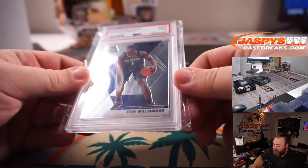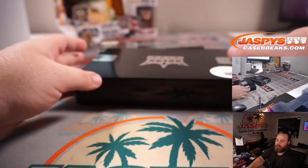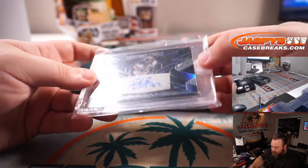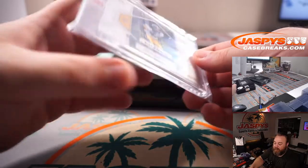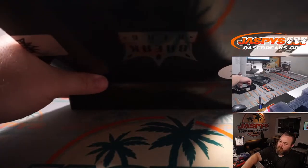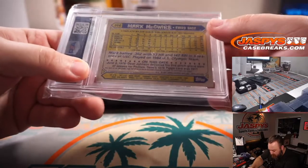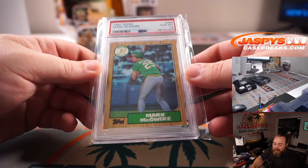First one from Box 2 — we already got a peek — it's Zion Williamson Mosaic rookie PSA 9 for Robert Flores and the letter W. Next, a Panini Redemption Lightning Strike autograph of Troy Polamalu, 11 out of 25 — P goes to Robert Flores. And Big Mac Mark McGwire 1987 Topps PSA 10 rookie — letter M goes to Anthony Pashurek.